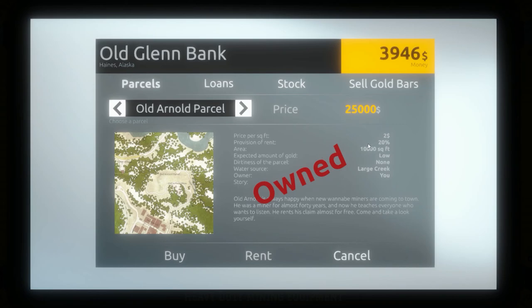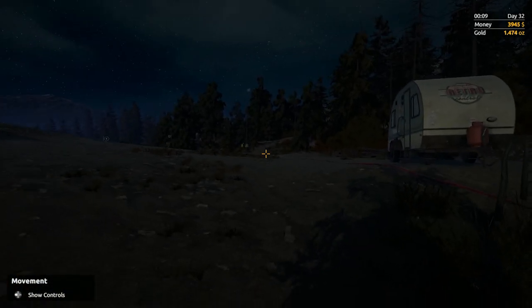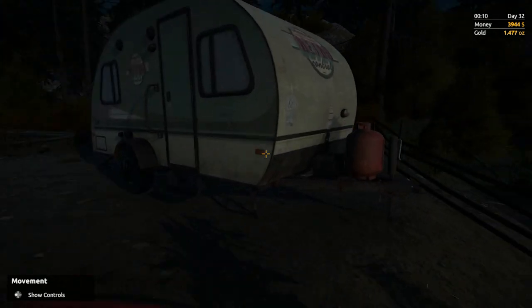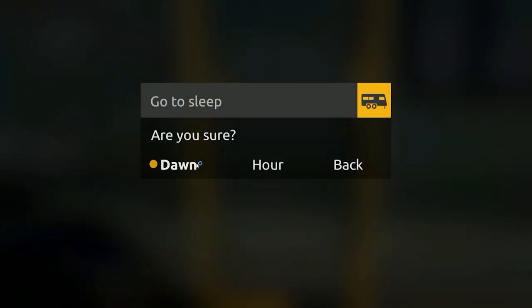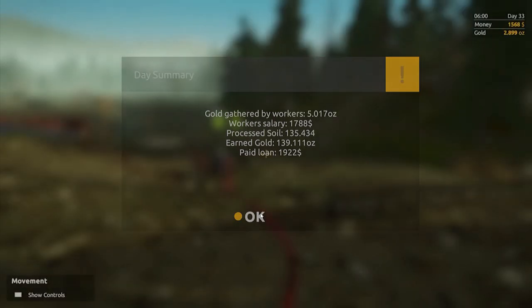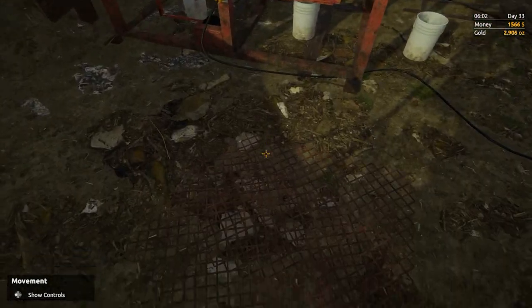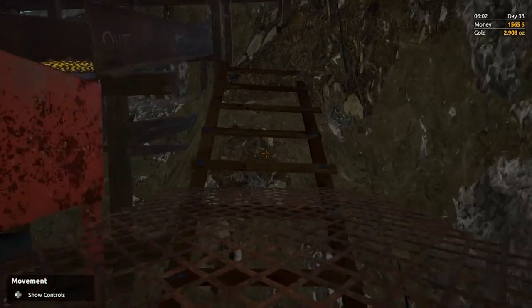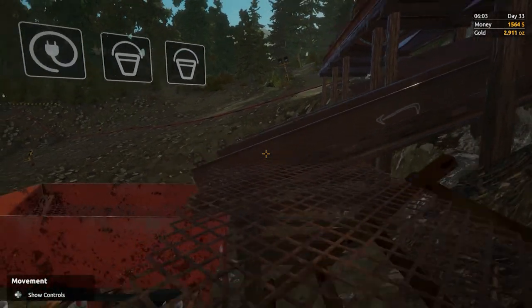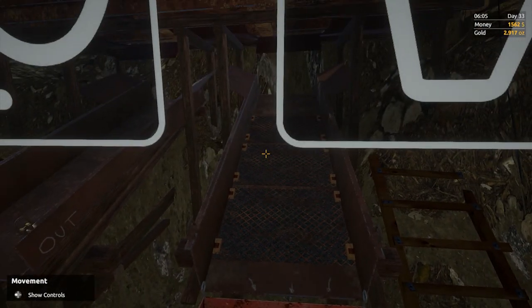This will work out much better. I finished and shut down for the night. Let's jump to the next morning. Worker salary $1,700, gold gathered by workers 5.0 ounces — we'll have to see on the next day. I've got everything set up; the last thing is getting the final miner's mats in here. I went and bought some more. That's the last part — six of those slots to fill up.